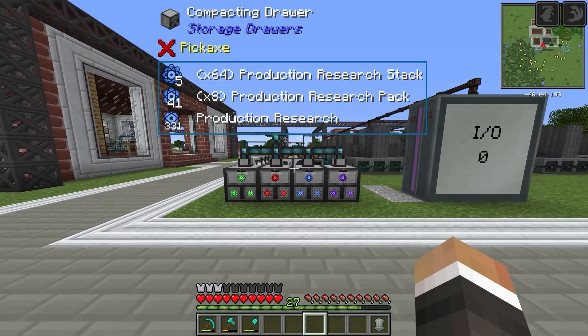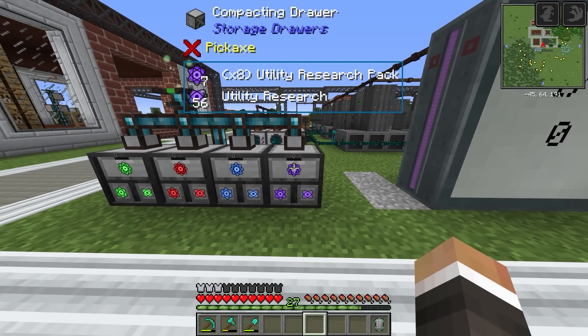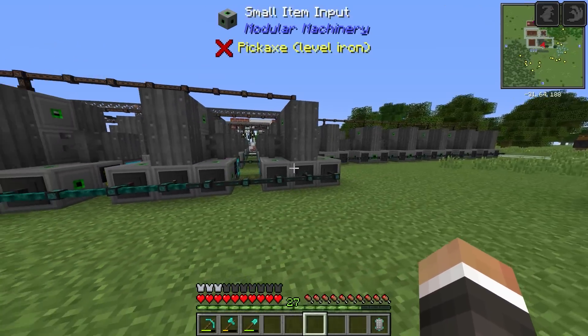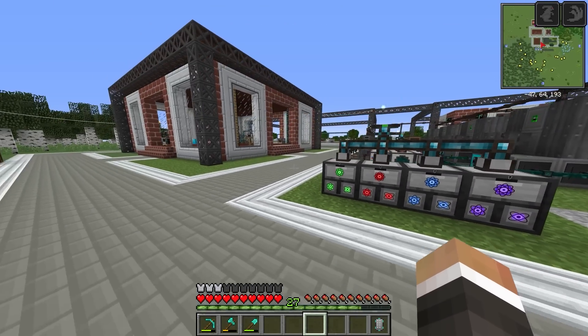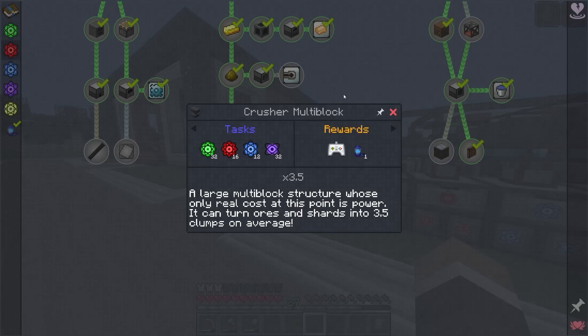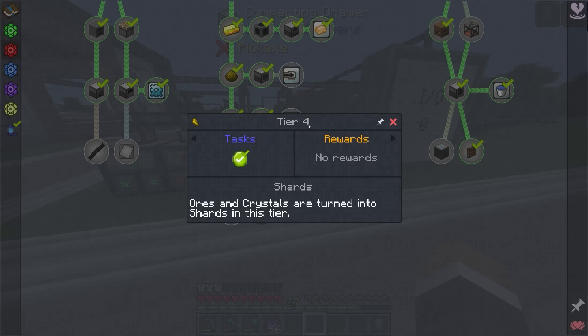In the last stream we were working on setting up the automation for the fourth tier of research — this purple utility research with four researchers, all upgraded with tier two energy upgrades. Since then we've acquired 56 utility research, which is more than enough for today's goal: unlocking the crusher to take our current 10x ore processing system and supercharge it into a 35x ore processing system. It's going to be expensive — we need 32 utility research.